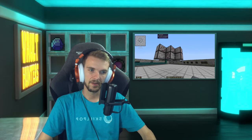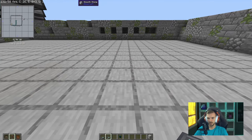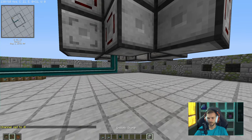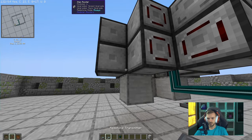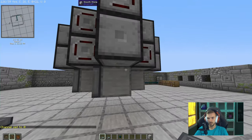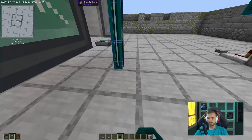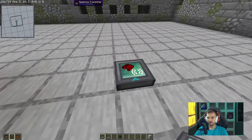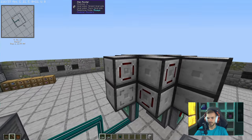Now we need to tell the bottom routers when to pull the top routers back into their inventory. Start with a transmitter, then place eight receivers — one pointing into the bottom of each of the eight routers. Make sure they are all linked to the transmitter. Whenever that gets a redstone signal it will place the routers above, and when it loses the signal it will pull them back into inventory.